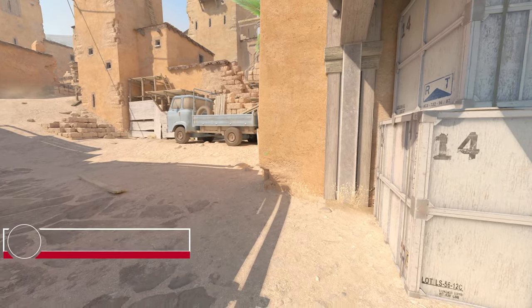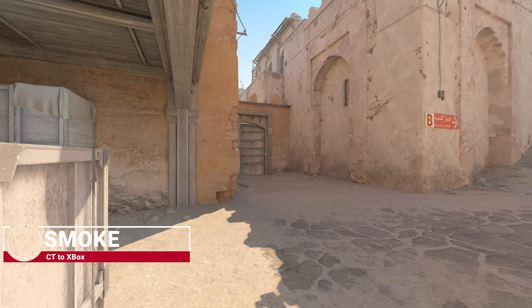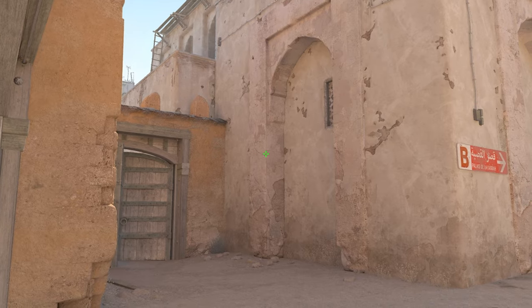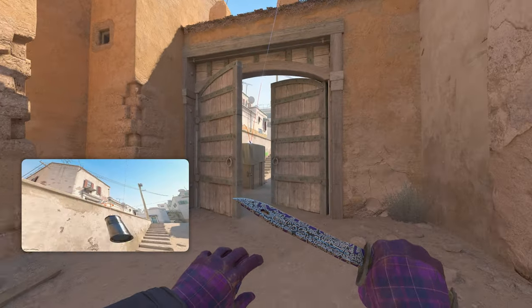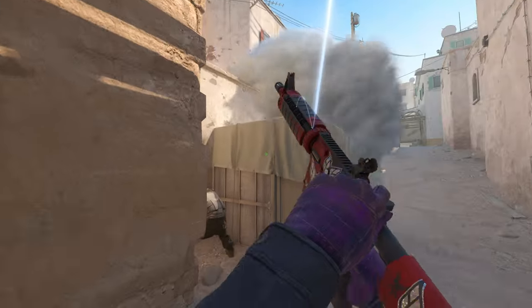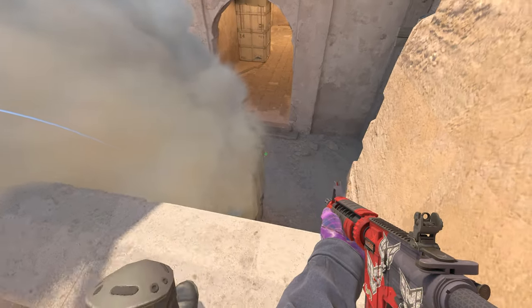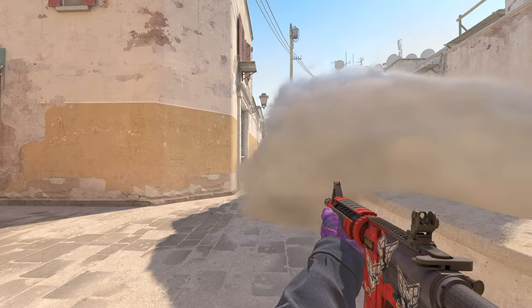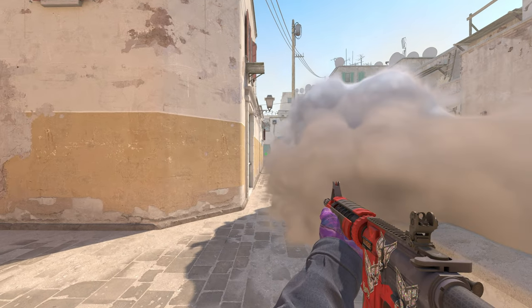Next up we have another smoke thrown from the same position as before — go into this corner here. This is kind of a lurk smoke; I like to throw this and get some mid control early. Look for this little crack on the wall right here, aim there, jump throw your smoke, and you will see it lands perfectly on top of the ledge up there. You can actually boost on top of here, hold lower, and your teammate can support you. You can jiggle the smoke here — a very early boost, so no enemies would expect it that early. Gives me normally an easy first frag every single round.